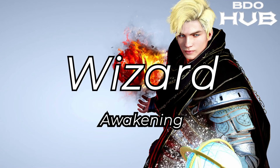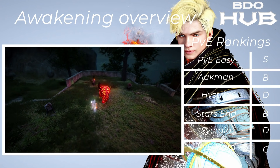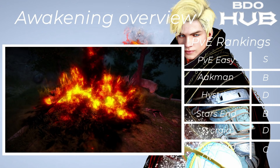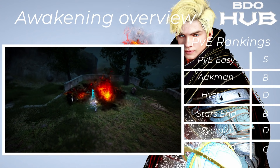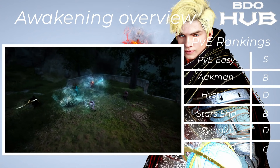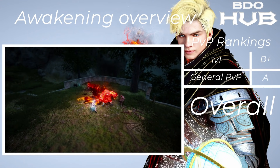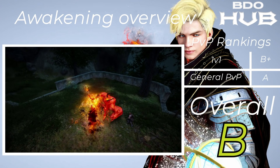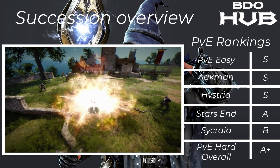The Wizard Awakening. For PvE this is an S — really nice to do easy stuff. Akman B, Hysteria D, Starzen B, Sycraia D, overall C. Luckily the succession is better, as we all know. For 1v1s B+ — even though it has the grab it still suffers from a few things. In general an A — teams love these — so overall B for everything.